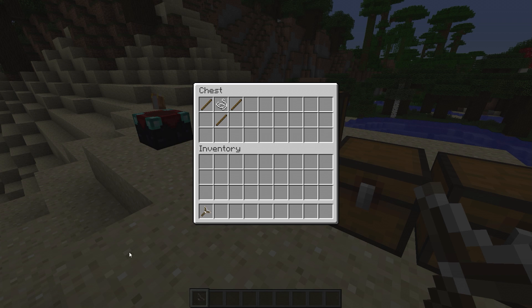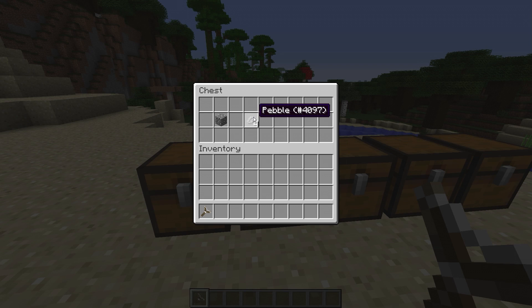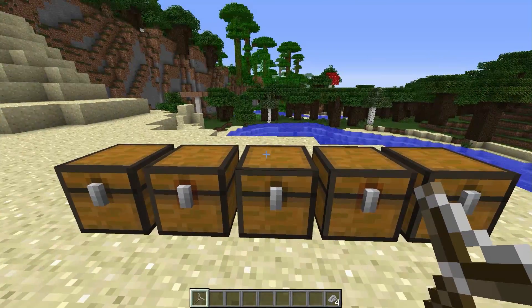So the first item in this mod is the slingshot - it looks like this. In order to craft the slingshot, pretend this is like a 3x3 crafting grid - you put your sticks and a piece of string and you get a slingshot. You actually need ammunition for the slingshot, which is pebbles - you just put cobblestone in the crafting table and you get some pebbles.